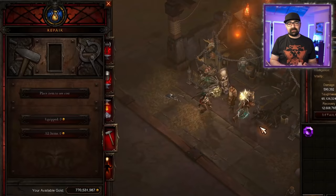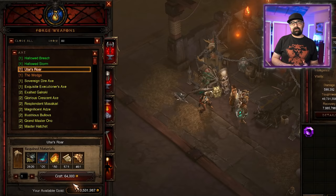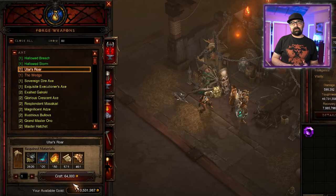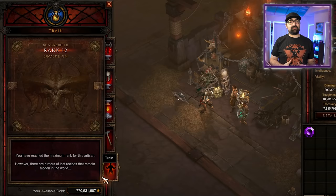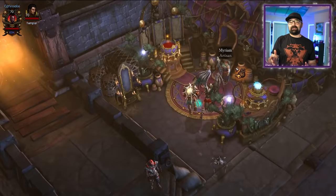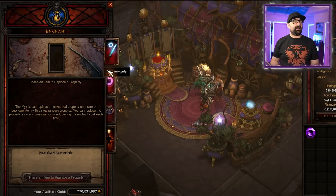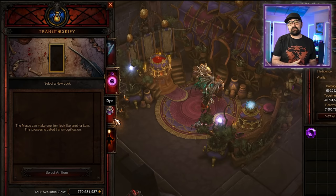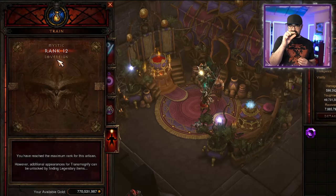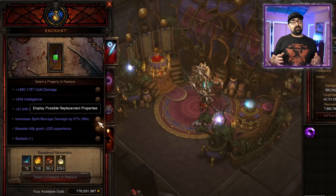When you visit the blacksmith, you're able to forge all kinds of weapons and armor, salvage things, and repair your gear. Remember to also upgrade the blacksmith to level 12, just like the artisan. When you visit the mystic, you're able to change a whole bunch of stuff in your gear — you can change the way things look, like armor pieces and weapons. You can also re-roll specific statistics. If you get a weapon with a random stat you don't like, with the mystic you can change it. Make sure you upgrade her to level 12.